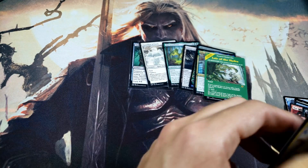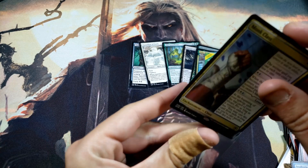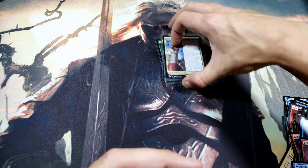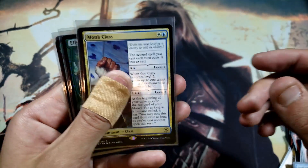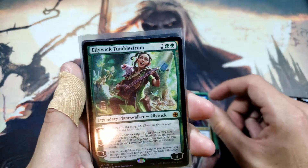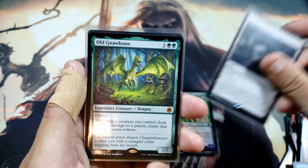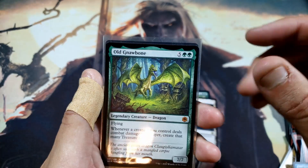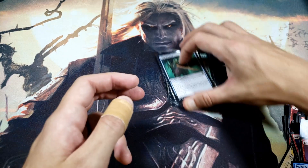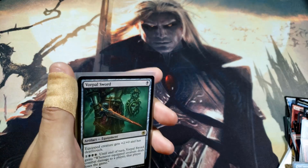If you guys wouldn't mind sharing to your Facebook — and follow me on Instagram, Twitter, and Facebook. Message me if you find any cards you want to buy. Old Gnawbone is not for sale unless you offer me a ridiculously large amount I can't refuse. Let's go over what we got: Monk Class, Lair of the Hydra, Guide the Monsters, the legendary planeswalker Ellywick mythic, Dungeon Descent, Old Gnawbone legendary dragon, Guardian of Faith, and Vorpal Sword. Hope you have a great day — thanks for watching, please like, share, and subscribe!